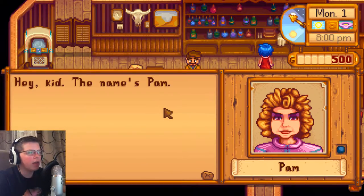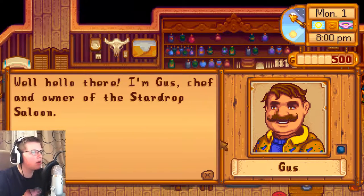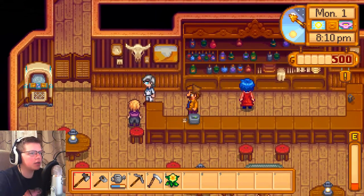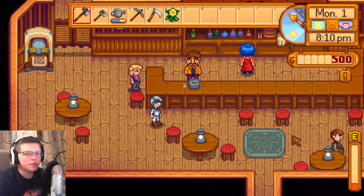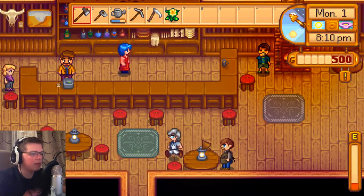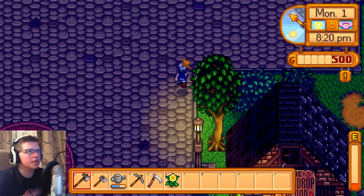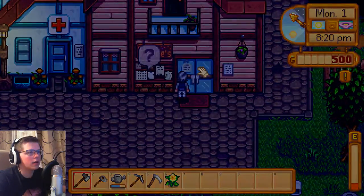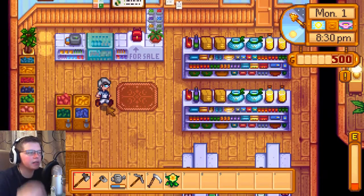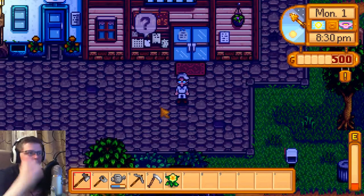Pam — hey kid, the name's Pam. What up, Pam? Gus — oh hello there, I'm Gus, chef and owner of Stardew Saloon. And that's Emily — we already talked to her. Clint — hi, I'm Clint. How's it going? I think it's closing time. This store still opens — this is the general store. We should actually can't buy anything because he's not here. I just want to see — I kind of look like the KFC guy. If I had a white beard, I'd look like the KFC guy. Alright, so this is kind of the calendar. We are on the first day. Do we have any missions? No.